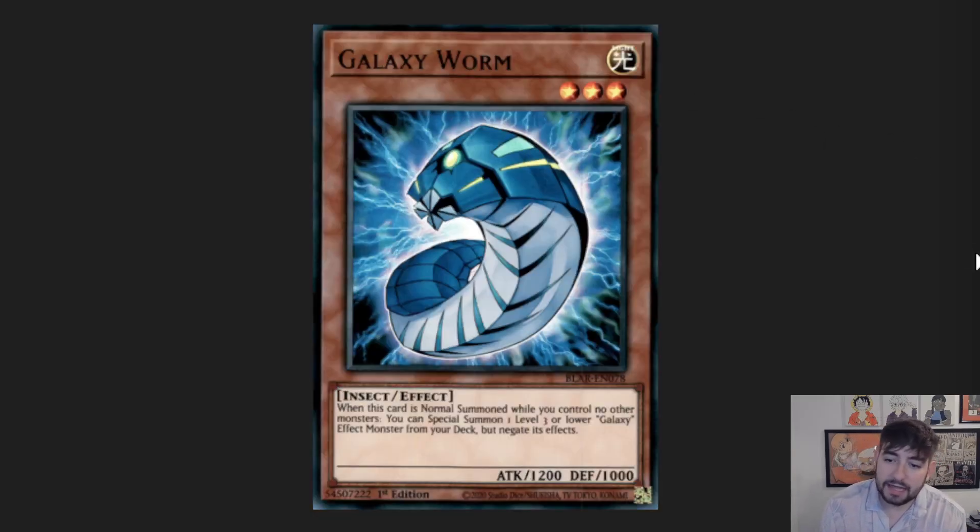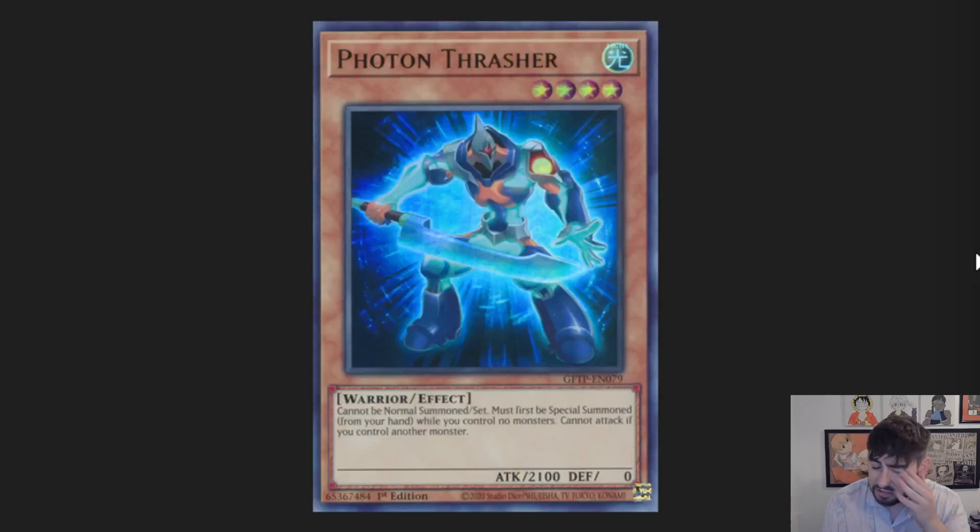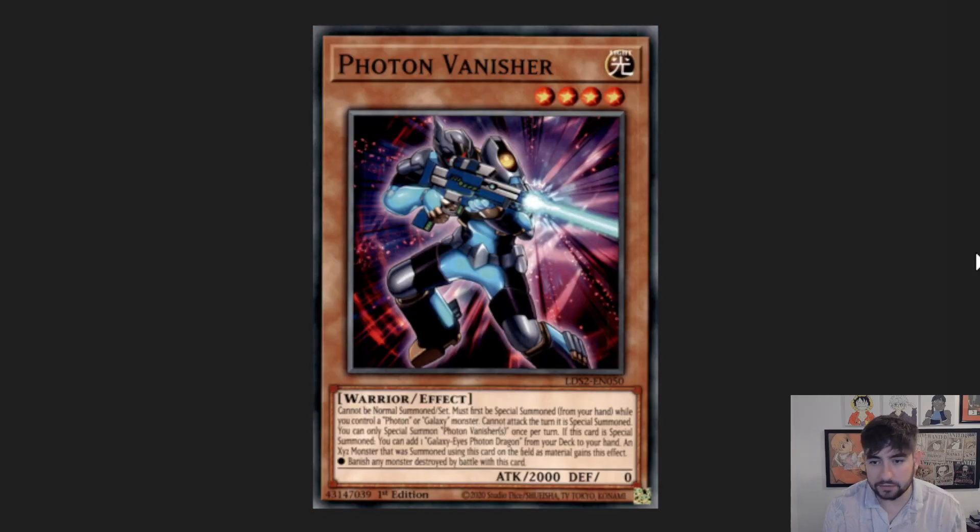Galaxy Worm does plus you, but negates the monster it summons, and there's not a lot of level 3 or lower Galaxy monsters regardless. Galaxy Wizard is a Stratos, but the problem is he has to tribute himself to search, so you kind of just go one-for-one — you don't plus. Thrasher is just a basic extender. Advancer, basic extender. Vanisher, pretty much just an extender.